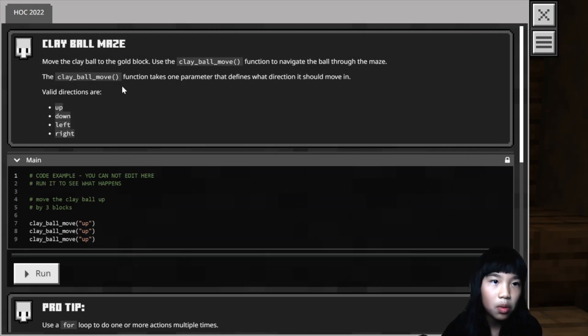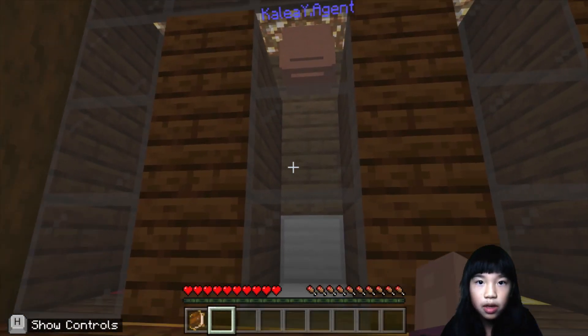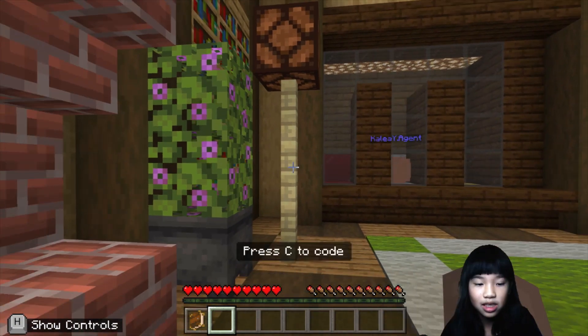So that ball was a clay ball. Move the clay ball to the gold block. Use the clay ball move function to navigate the ball through the maze. The clay ball move function takes one parameter that defines what direction it should move in. Valid directions are up, down, left, and right. This is a code example — clay ball move up three times. Let's see what it does. The clay ball moves up three times. Well, that works.